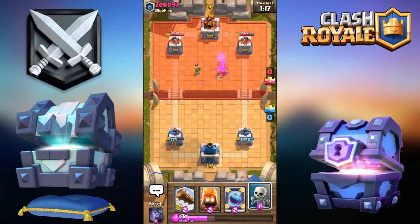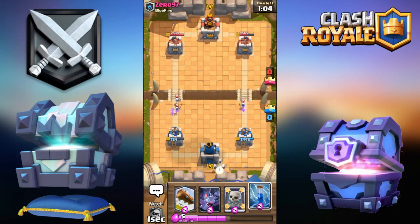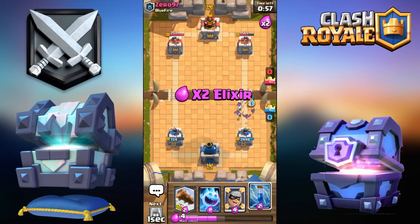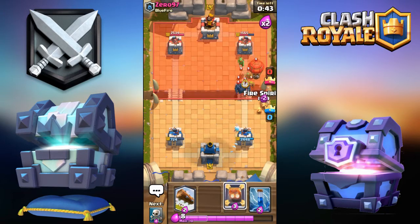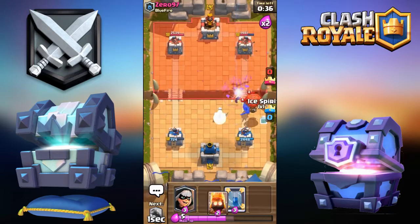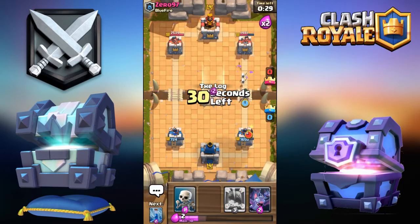I forgot about the Goblin Gang. I missed that Zap against the Balloon - did I miss that? I don't know. Now we've got to play super defensive if we're gonna win this. PEKKA - obviously you had to destroy my dream. Okay, it's gonna drop a Balloon right there - called it! You can Log this, drop Bats, Zap this. Pre-Log.